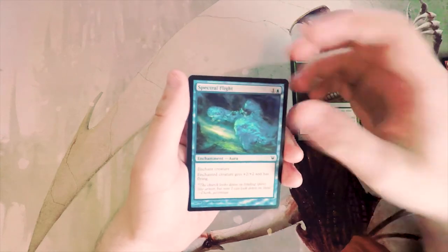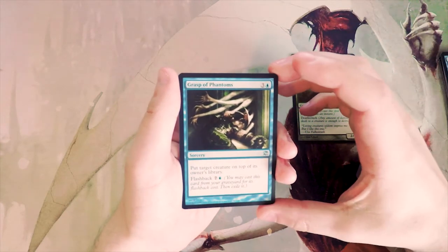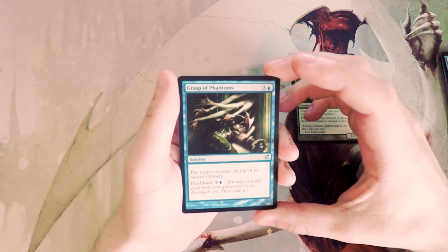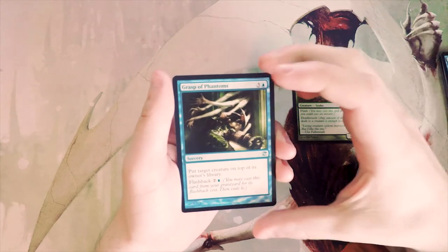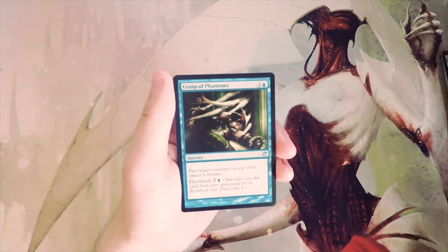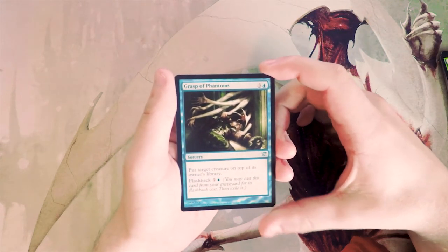Grasp of Phantoms — this card is fantastic. Three and a blue for a sorcery: put target creature on top of its owner's library, and you can flash it back for seven and a blue. This would actually beat out the Ambush Viper for me. It really sets your opponent back and you can use it twice.